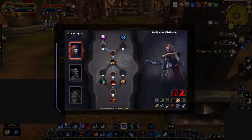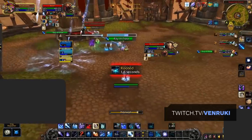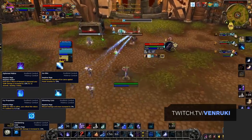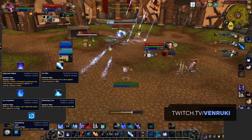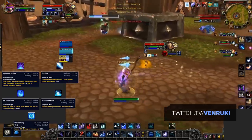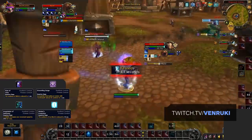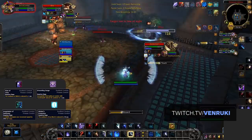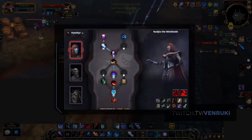You may also notice some blank spaces in the Soulbind tree — these are what you call Conduits. Conduits are placed into three categories: Endurance, Finesse, and Potency. The Soulbind route we selected provides us with three Potency and one Finesse slot. For the Potency Conduits, there are five options for Frost: Ice Bite, Icy Propulsion, Shivering Core, Unrelenting Cold, and the Covenant-specific Conduit Siphoned Malice. As our route has three Potency Conduit slots and you're unable to have multiple of the same one, the three best are Ice Bite, Unrelenting Cold, and Siphoned Malice. For the one Finesse slot, the options are Flow of Time, Grounding Surge, Incantation of Swiftness, and Winter's Protection. The clear winner is Flow of Time, which simply reduces the cooldown of your blink by one second. Grounding Surge would be the next best pickup, but we only have one Conduit slot.